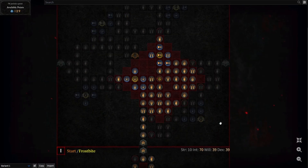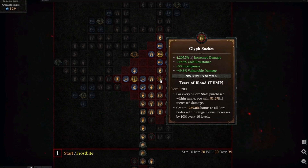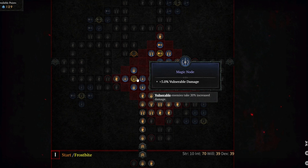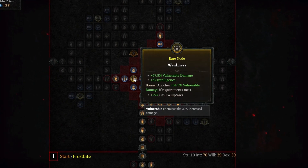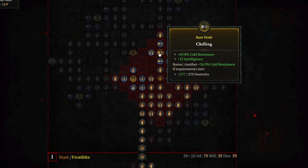Let's check out the Frigid Fate board with all of the nodes selected. Frigid Fate gives you 4,207.3% increased multiplicative damage. The two rare nodes on this board are Weakness, which gives you 69.8% increased vulnerable damage and 35 INT, and Chilling, which gives you 69.8% cold res and 35 INT.